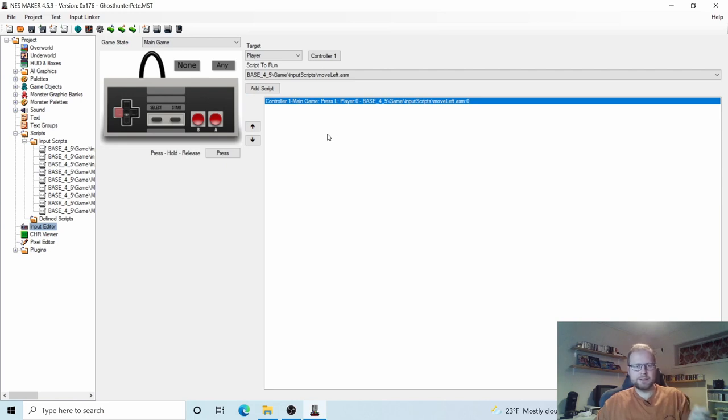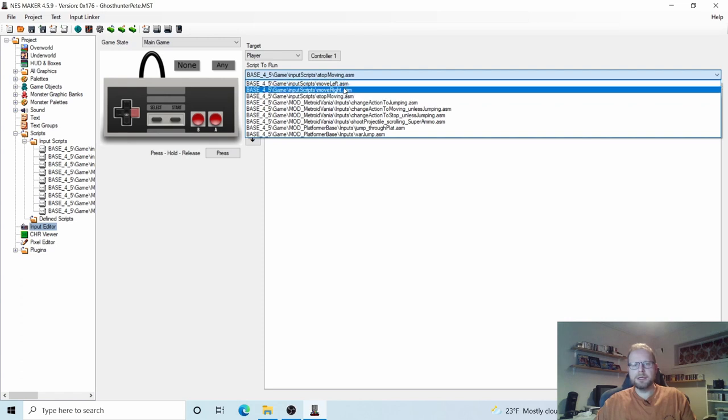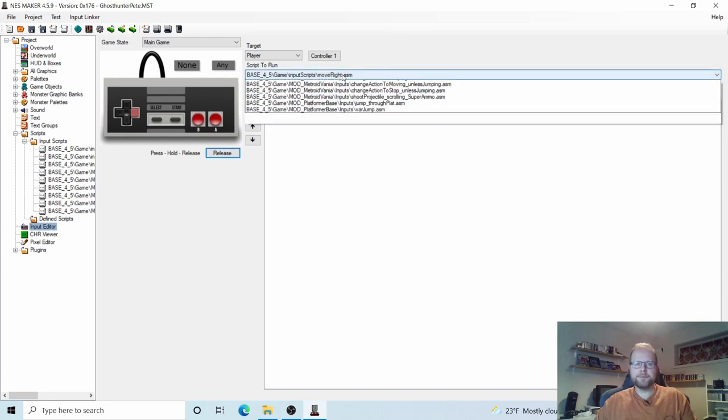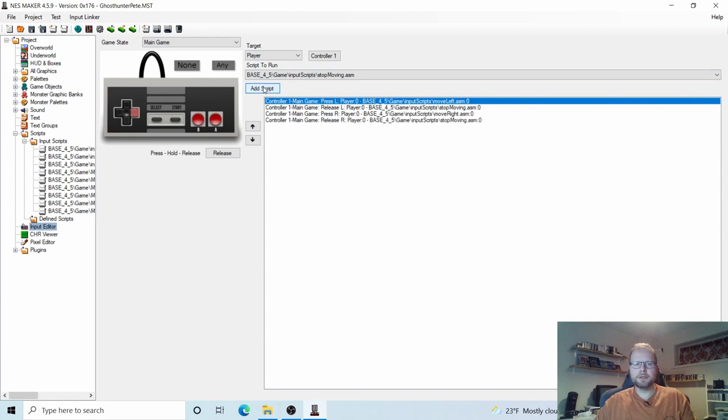What happens when I release Left on my D-pad? Let's click this button until it says Release. When I release the Left on my D-pad, I want the player to Stop Moving — so let's add that as well. Now let's do the same thing for Right. Click Right on the D-pad — remember we want Press for this one. Press Right on the D-pad, and I want the player to Move Right. And when we release Right, we want the player to Stop Moving.